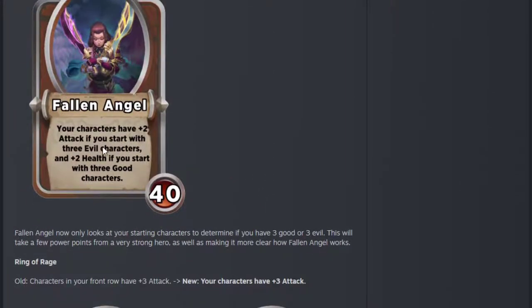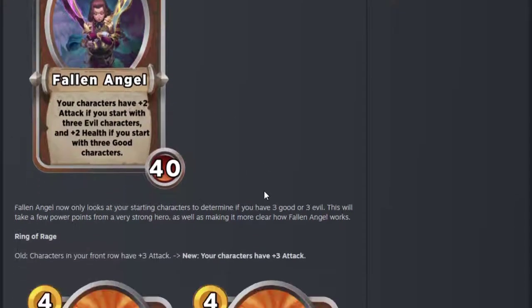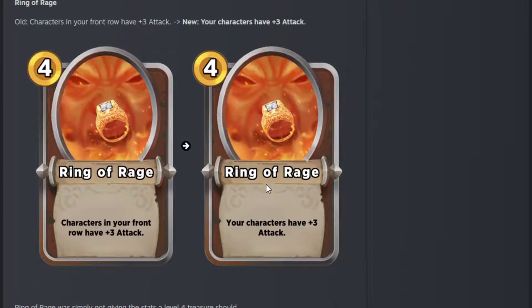Fallen Angel — the wording has been changed so it's starting with 3 evil and 3 good characters. This stops the silliness of when you'd get Black Cats or Mad Mim and Black Cats with 5 good things, and then after the first Black Cat died you'd summon another and have 3 evil things. Very unintuitive, so now they've changed it. And a bit of a nerf for Fallen Angel, which has got to be good because Fallen Angel is pretty overpowered.